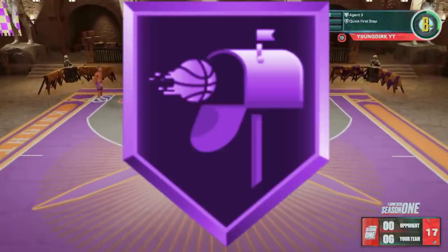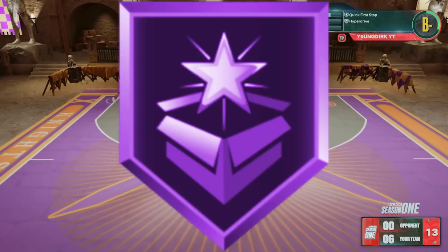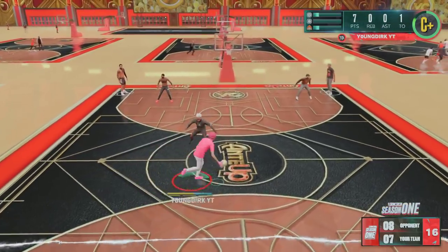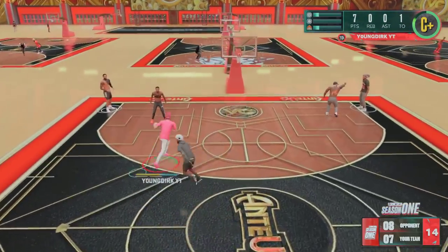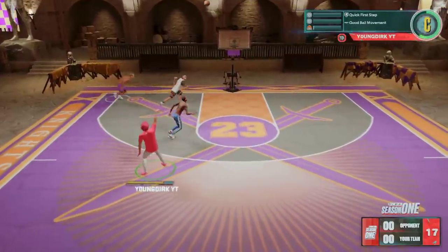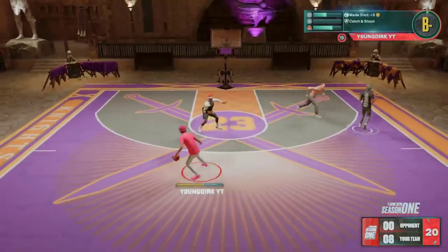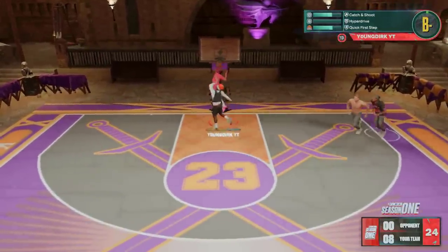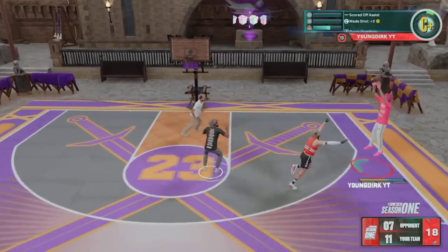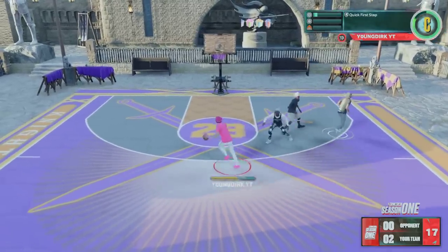Post Playmaker — no, don't use that. Special Delivery — catching lobs is already easy, skip it. Vice Grip — if you're a big man, you could put it on so you don't get ripped when you get a board, so I guess that's a must-have if you're a big. Break Starter — if you're a big man, definitely put it on, especially if you play threes or Pro-Am. It's a huge, important badge for bigs.